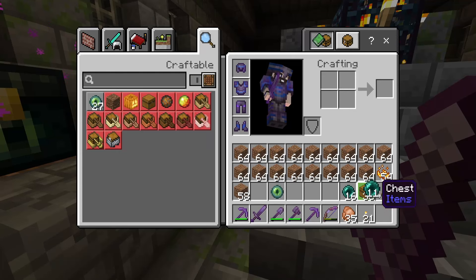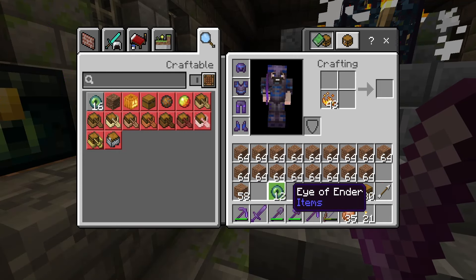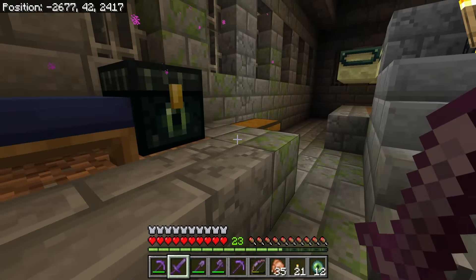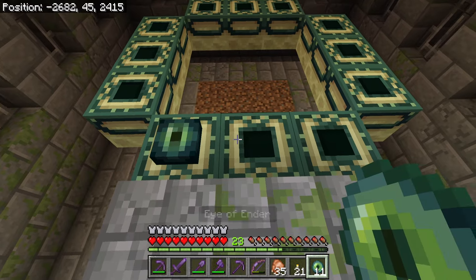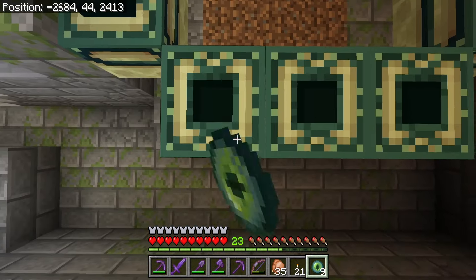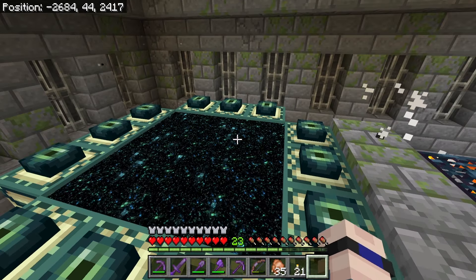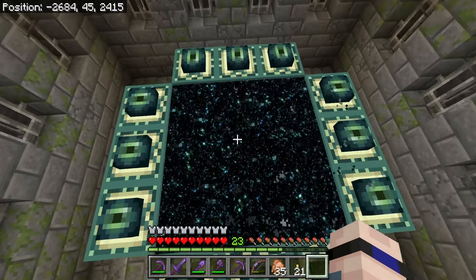I'm going to quickly set up camp here, get rid of things I don't need for now, and then set my spawn point. I'll take 11 more ender pearls and combine them with blaze powder to get a total of 12 eyes of ender, keeping some extra ender pearls just in case. Then one by one I'll place these in the portal frame until all 12 are in place and the portal ignites. We're finally here - let's jump inside the End!